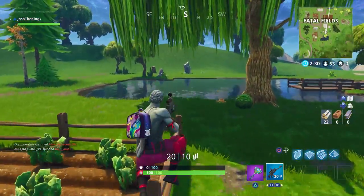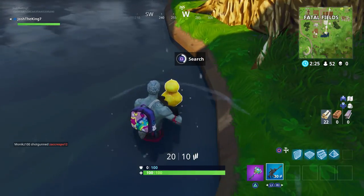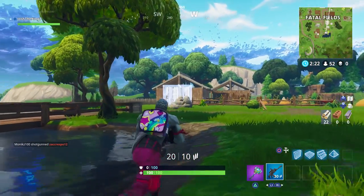After you go to Moisty Mire you're going to want to go to Fatal Fields to get the last duck and it's going to be in the southeast corner in that little pond right by the bridge.